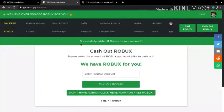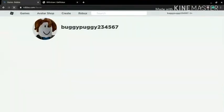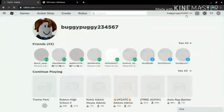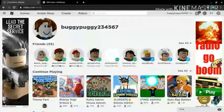After you join the group, go back to the redeem website, put in six again or however much robux you have, and press 'cash out robux.' It says 'successfully added six robux to your account.' Now it shows zero because I cashed out everything. After you join the group, go to your Roblox robux page — I had 47 and added six, so I should have 53. Refresh the page and — there you go, we've got 53 robux.